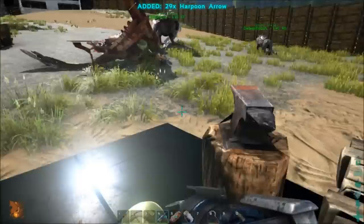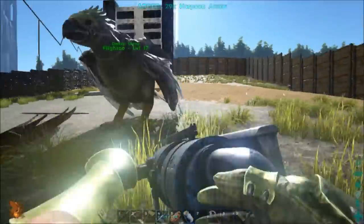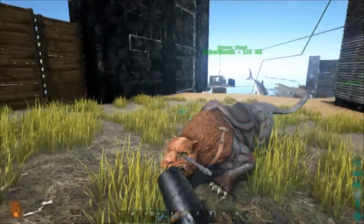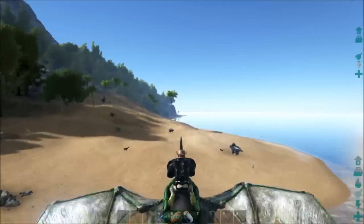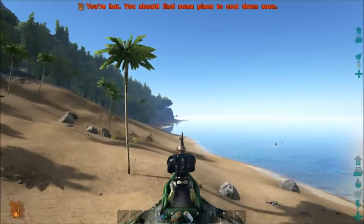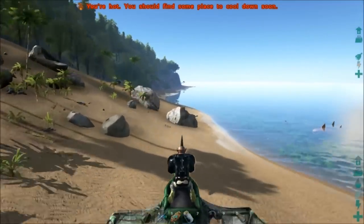Okay, we've got 29 harpoon arrows. Let's go over to the North Island and have a crack at a few T-Rexes. Will I kill you, Wingo? No, it'll piss you off, though. Right, so we're going to be flying over to the other side of the island. We could just do a montage of me running along killing everything I see, which we'll do.